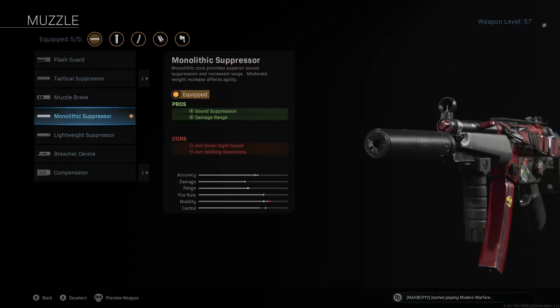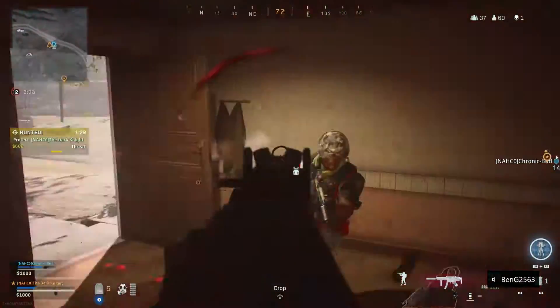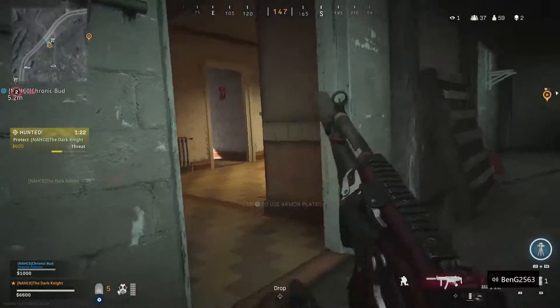For the muzzle I'm using the Monolithic Suppressor, so I do not show up on the minimap when firing. This increases damage and sound suppression, meaning the sound of firing my weapon will be reduced around the map. The cons for this are aim down sight speed and aim walking steadiness.